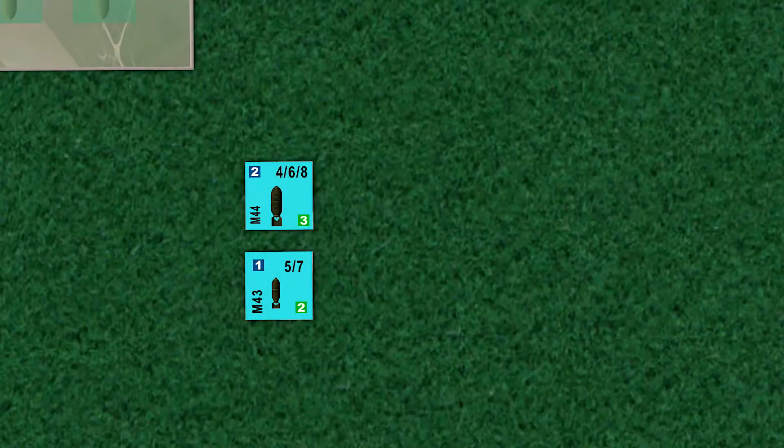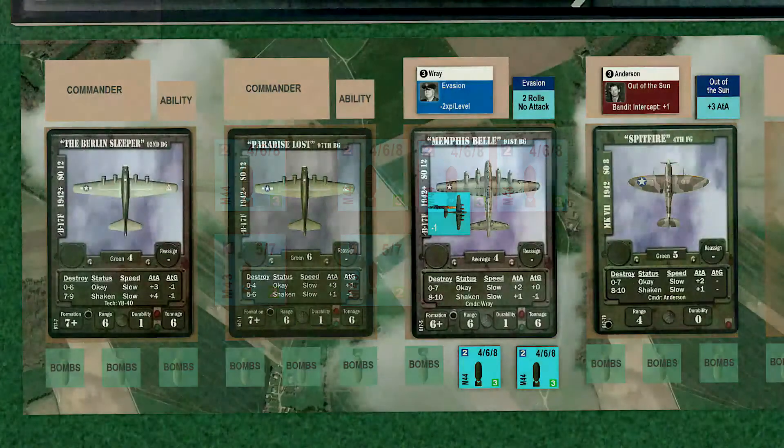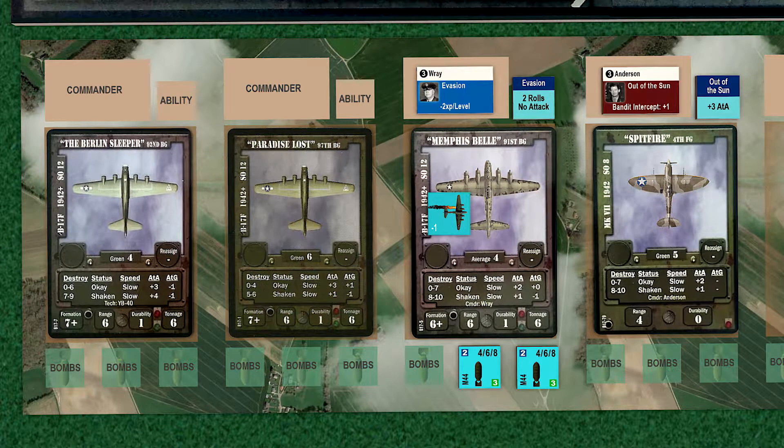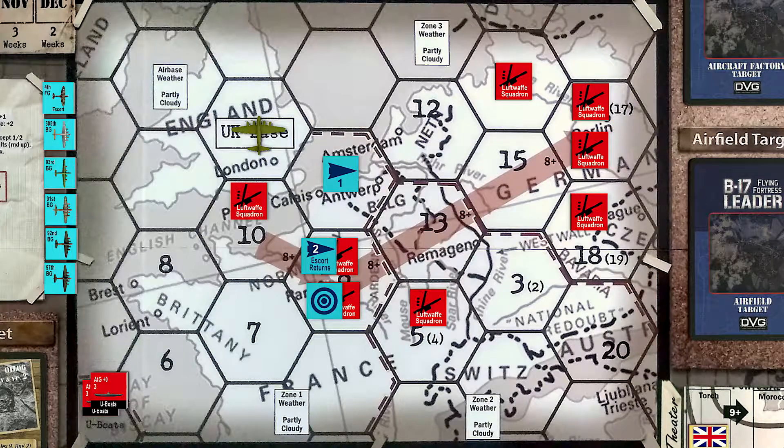We have two bombs left over from last week's mission, so we'll use our nine SO points to purchase a few more — three more M-44s and one more M-43. We now have two SO points remaining, which we'll save for next week. We'll load two M-44s on the 91st, the two M-43s on the 97th along with an incendiary, and the remaining two M-44s on the 92nd. We'll place our mission markers on the map.